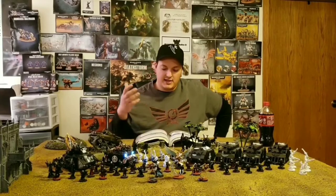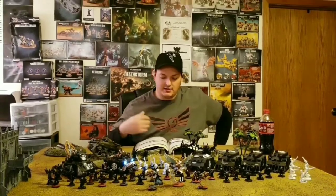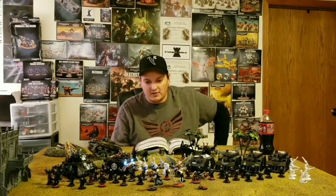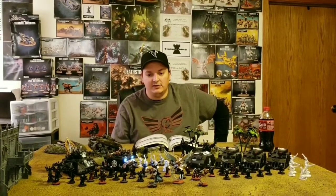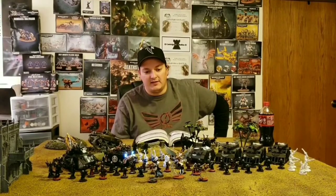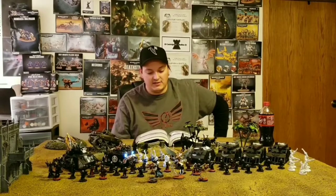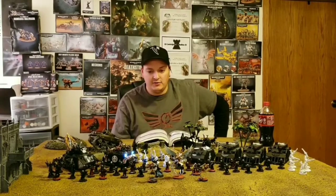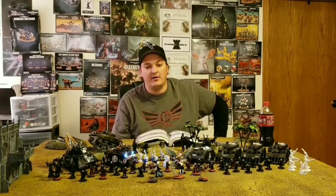The Canoness is a great unit — she only moves 6 inches, but if your army is marching forward with lots of sisters on the field, you don't have to worry too much. She's protected by the character rule, comes with a flat 4-plus invulnerable save and a 3-plus base from power armor, and has 5 wounds — she's a tough cookie to crack.